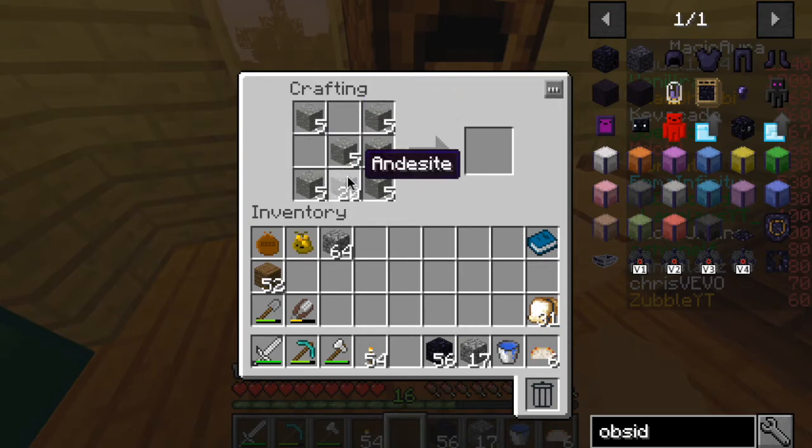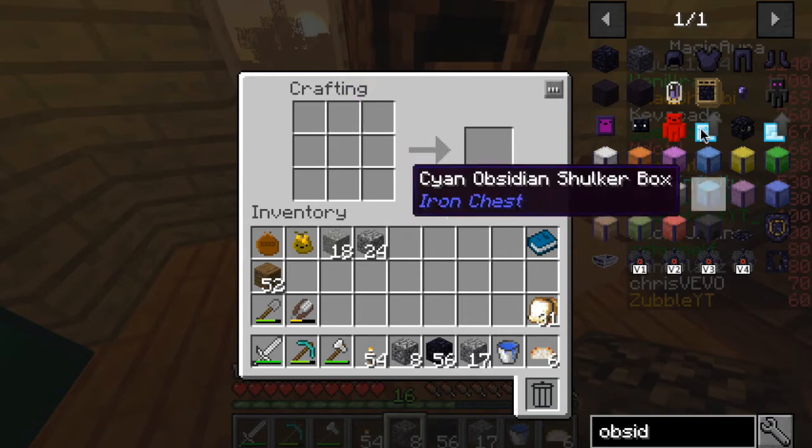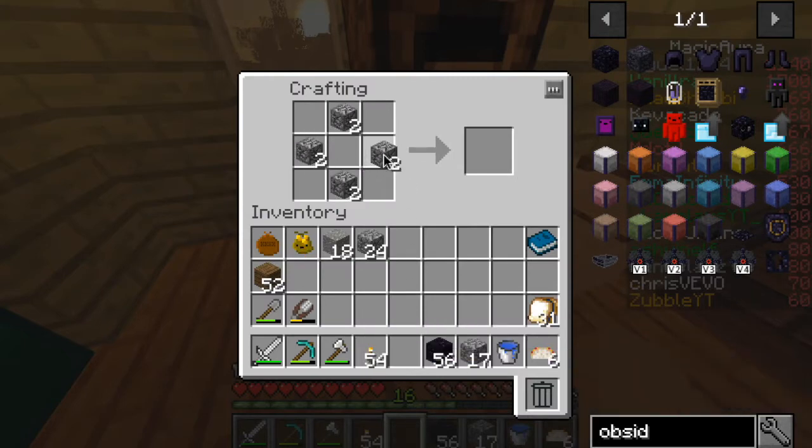We should need less than that, but I'm gonna make as much as possible because I'm pretty sure you need two per each piece, so eight should be fine. I'll use granite if needed. The cobblestone and andesite make reinforced cobblestone, and then we need to make the reinforced obsidian — though this is only gonna pay for...